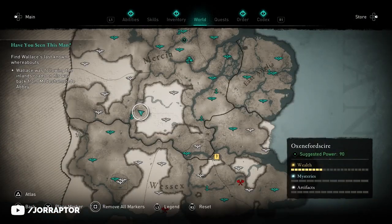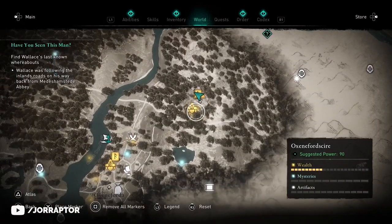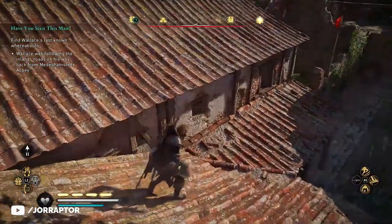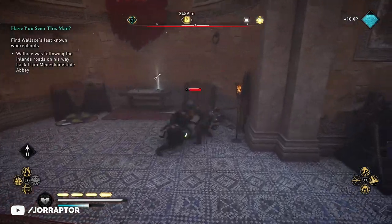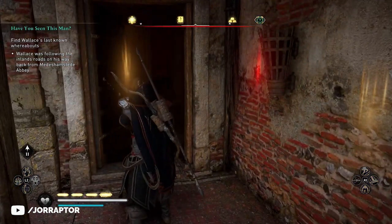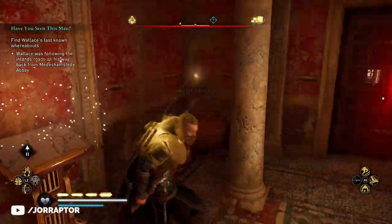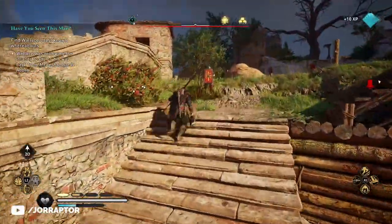Rank two of this ability is actually super powerful. You get it in Oxen Forge Shire, a level 90 region, and you can of course go there first and get rank two later — the order doesn't matter. But I still think it's pretty useless without the rank two upgrade. In that camp you need to find a key to open the door and then get the ability. What the upgrade does is let you perform an assassination directly from the feign death state.